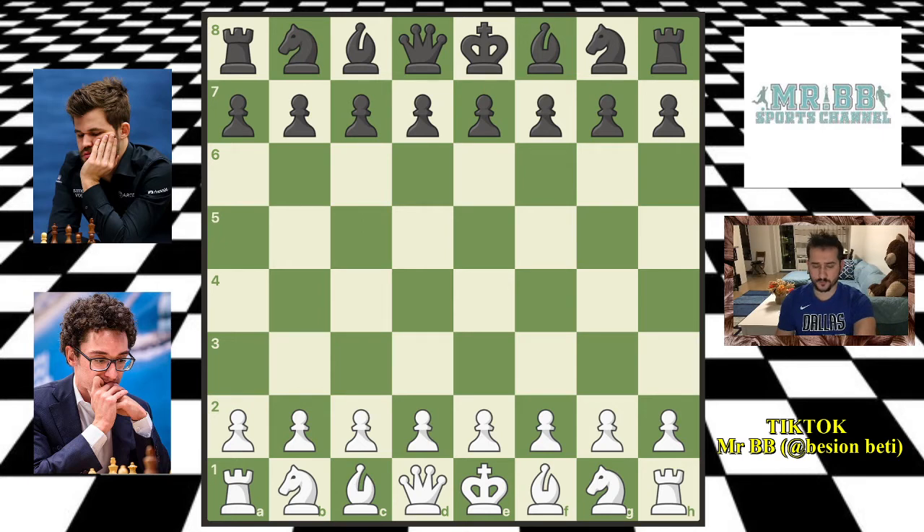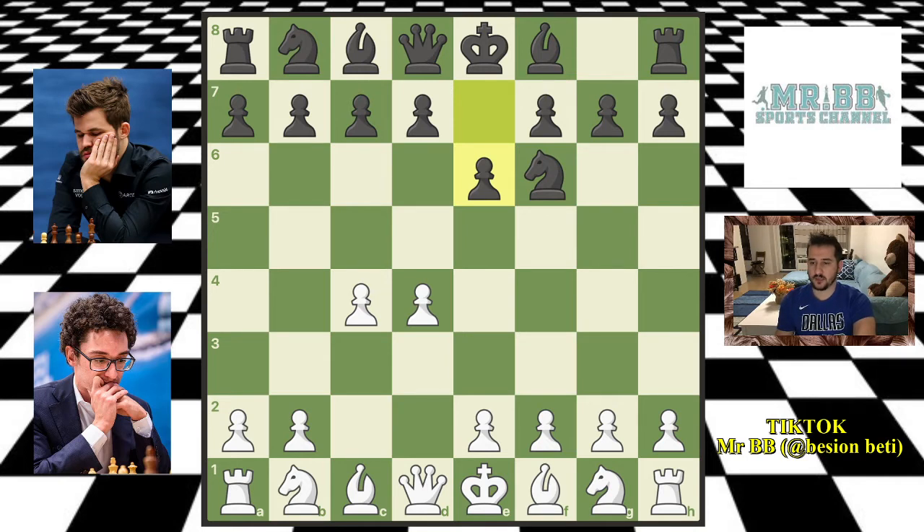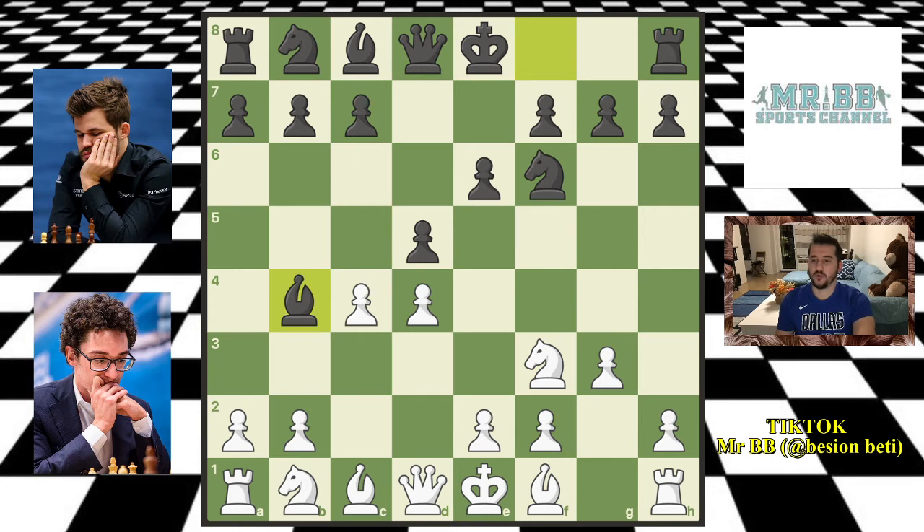Fabi opens with d4, and then Magnus replies Nf6. Fabi goes c4 and Magnus goes e6. Fabi decides to go for the Catalan opening with g3. So we have a Catalan on the board and Magnus replies with d5. Fabi continues developing with Nf3 and Magnus goes Bb4 check.